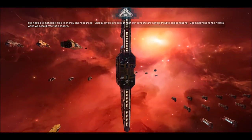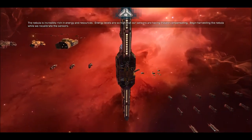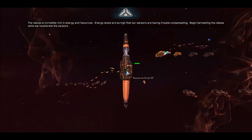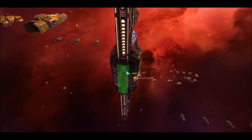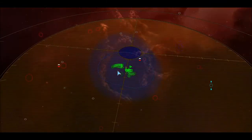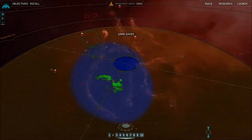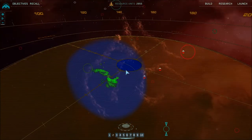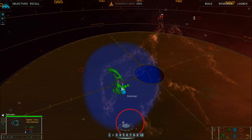It legitimately still blows me away. The nebula is incredibly rich in energy and resources. Energy levels are so high that our sensors are having trouble compensating. Begin harvesting the nebula while we recalibrate the sensors. And he wasn't kidding - look at this. Sensor data all over.